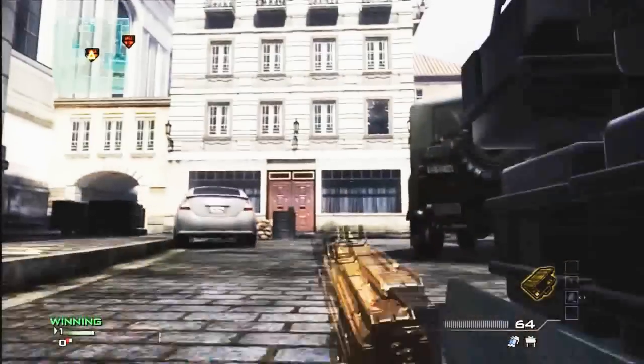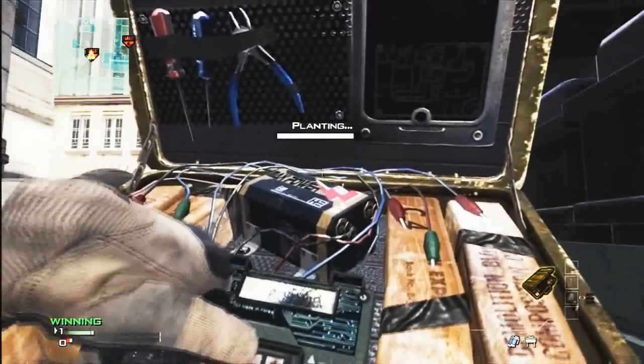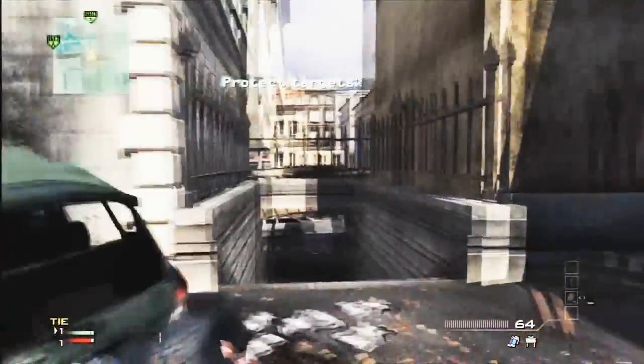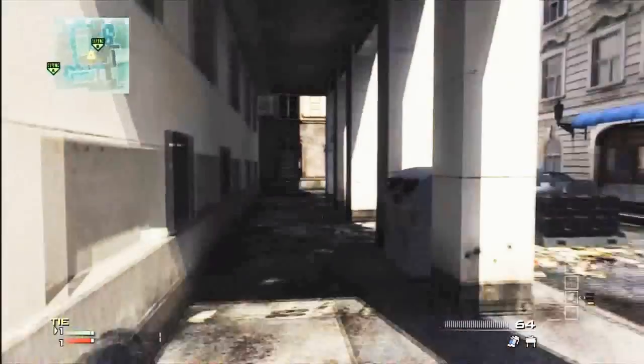You can often get a few cheeky kills if you're rushing this way and go up the stairs behind you where the snipers usually sit — that should clean up most of the kills. Now from the defensive side, it's definitely an easy map to get kills.